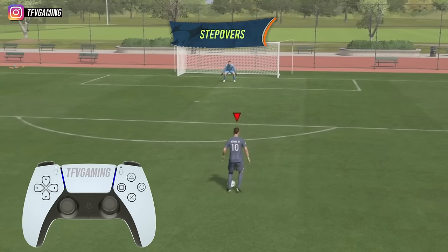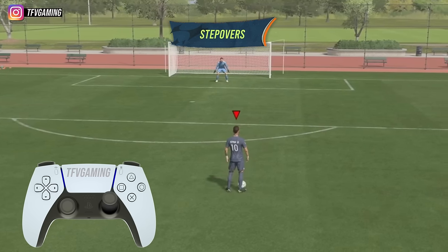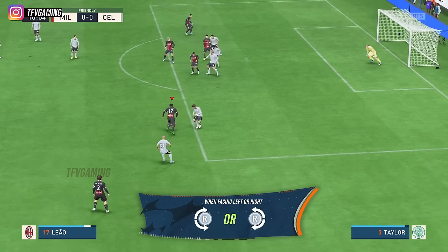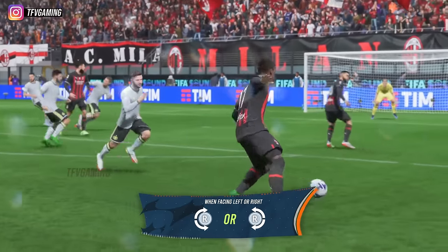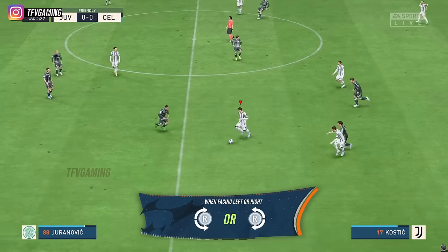Stepovers in FIFA are not a new thing but in FIFA 22 they are quite easy to perform. This skill move is used by Cristiano Ronaldo as everyone knows, and stepovers are generally used to bait your opponents. The idea is to make your opponent guess whether you're going to turn left or right. Whenever you start doing stepovers, make sure you analyze your opponent's movement so that you know where to turn when they get close to you.